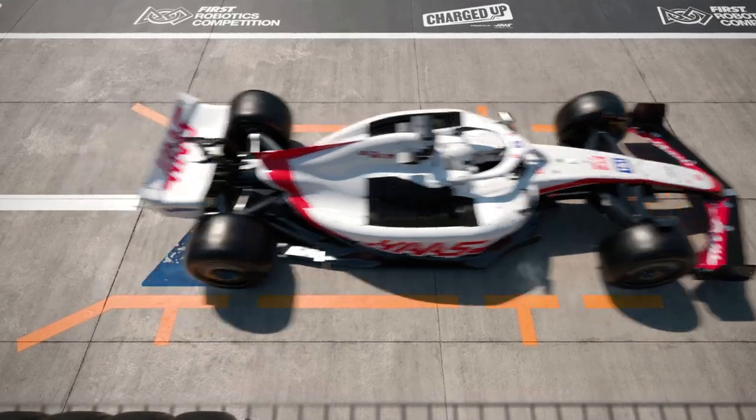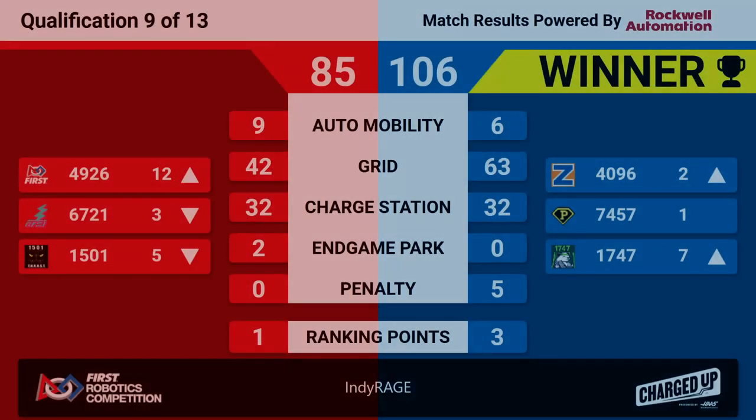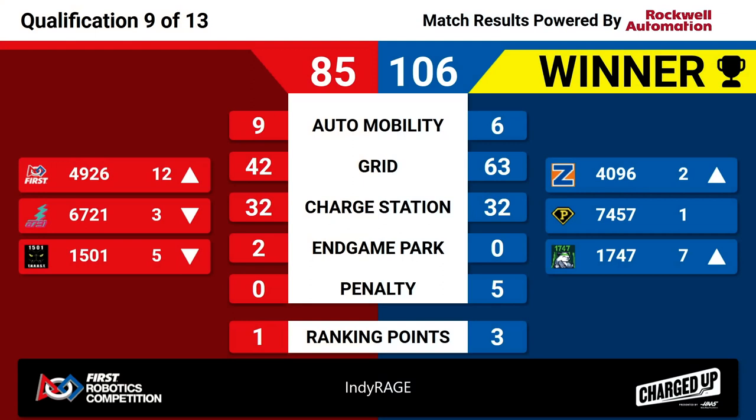Match nine is in the books. The winner of the match is the Blue Alliance, 106 to 85. Both alliances docked and engaged in autonomous and with two robots at the end of the match — that's 32 points on the charge station and a ranking point on both sides. SuperDuper stays in the number one spot and is pulling their alliance partners into our top eight ranked teams.